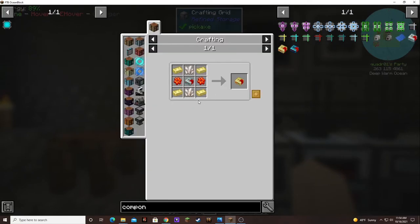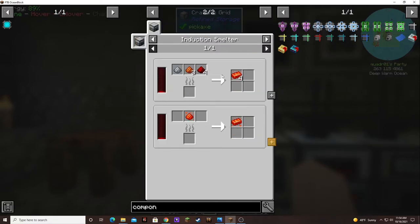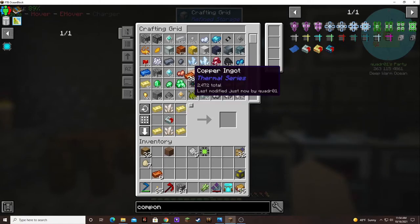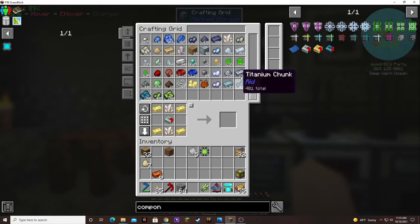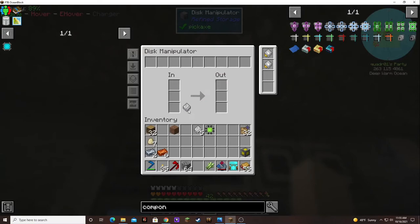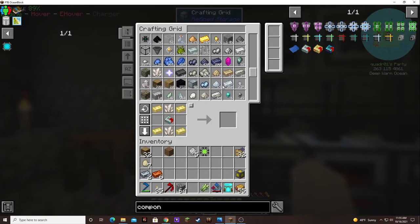I'm missing signalum gears. That takes redstone. That takes redstone — redstone, copper, and silver. Where's my silver? There's my silver. Two. Possibly should have done that in between episodes. Maybe I'll take this out and put it back in. Can I see my redstone now? Yes.